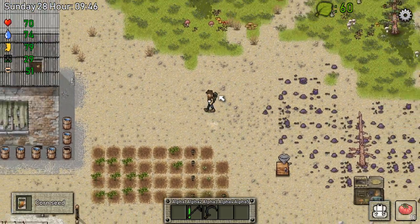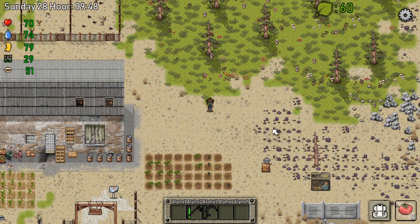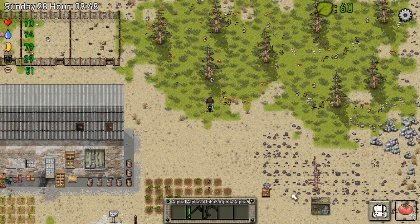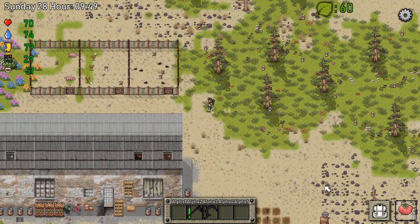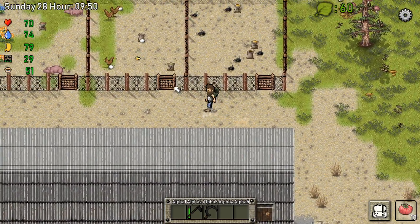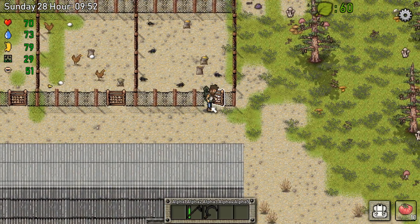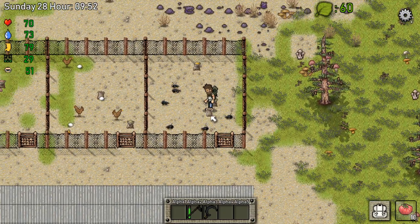Let's check on our animals real quick. I've noticed that the screen lags because of these toxic bubbles, so that's a motivation to get rid of them. Everybody's doing good, but as you can see — oh my god — we got a lot of rats. That's crazy.